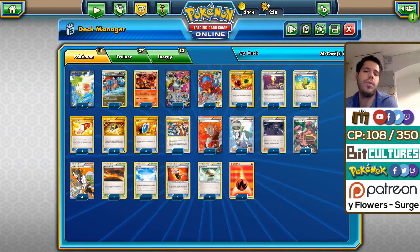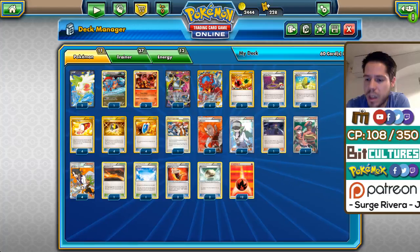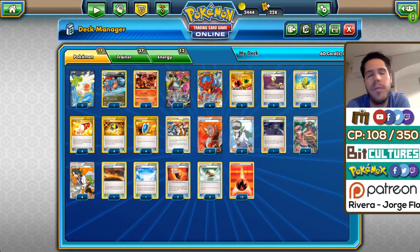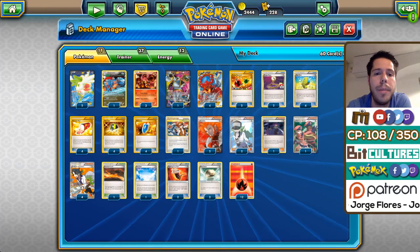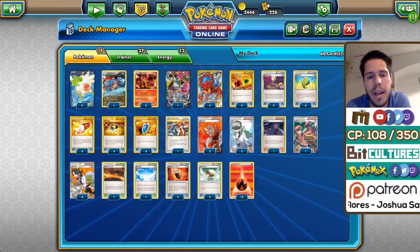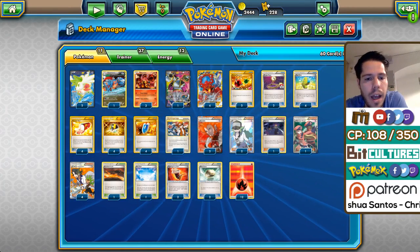Volcanion with Dragon EX did make top 8 at Fort Wayne Regionals with Ahmed, but Pedro decided to go with Salamence EX — and I'm sure Ahmed might have done the same if it had been legal for Fort Wayne.